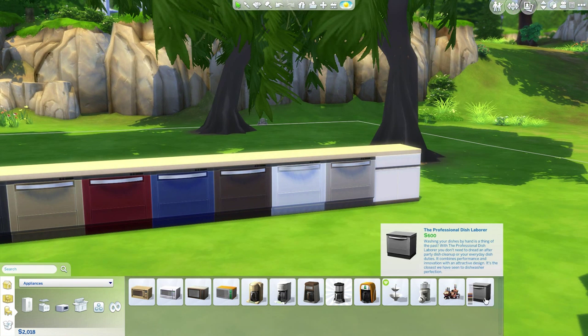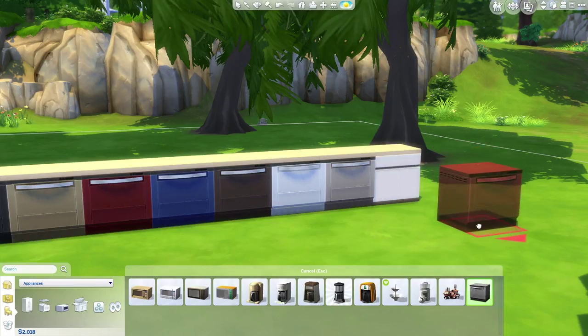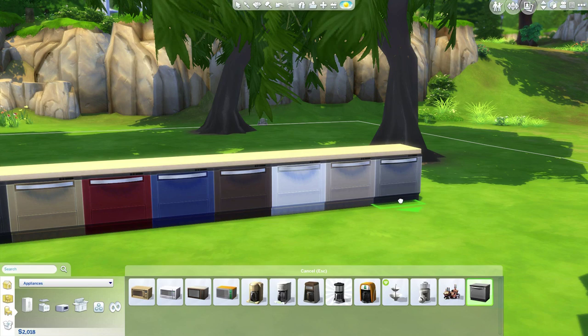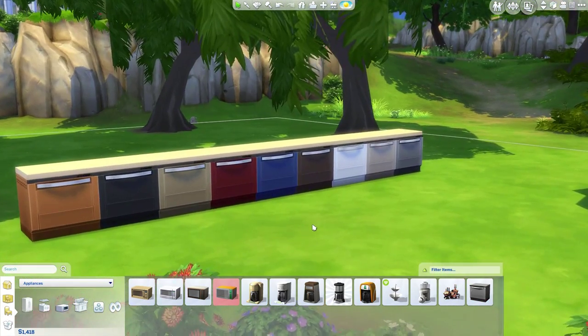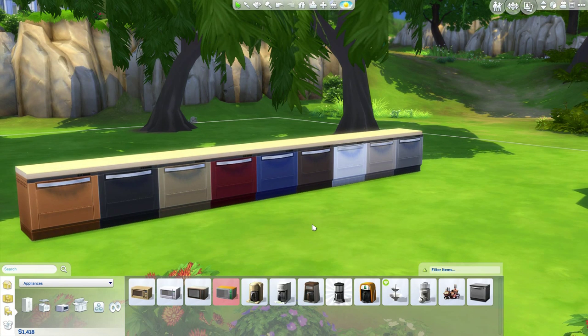They cost 600 simoleons a pop, and here's the very last color. They are not a standalone item — you have to have a non-island counter to connect it to. As you can see, it says it must be placed on a large surface. It kind of sinks in. That's how it works, that's how much it costs, and that's what they look like. We only got one — I was kind of expecting more than one, but maybe with the new kitchen stuff we'll get more.